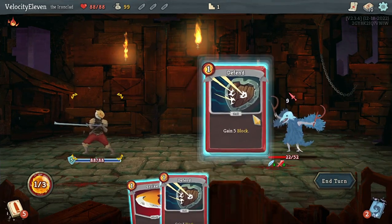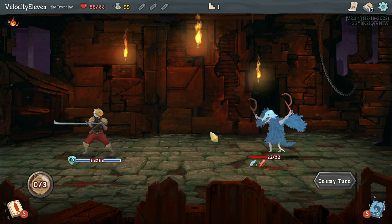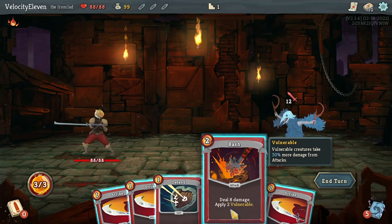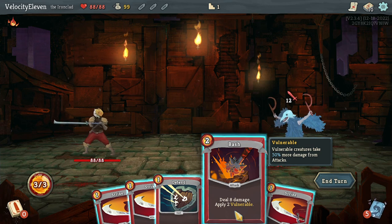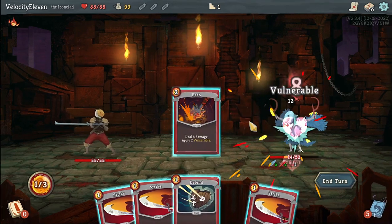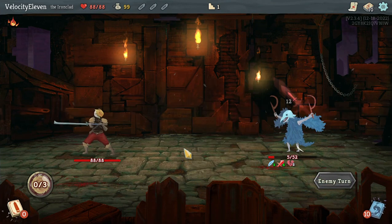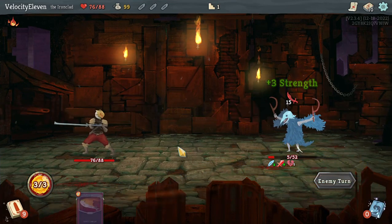Let's block all that damage. I'm a bit worried - it's only the first battle but if its power is going to keep getting buffed up... Too vulnerable - vulnerable means it takes 15% more damage from attacks. The 'two' probably means for two turns. So they're going to do quite a bit of damage to me now. Let's just finish this guy off.